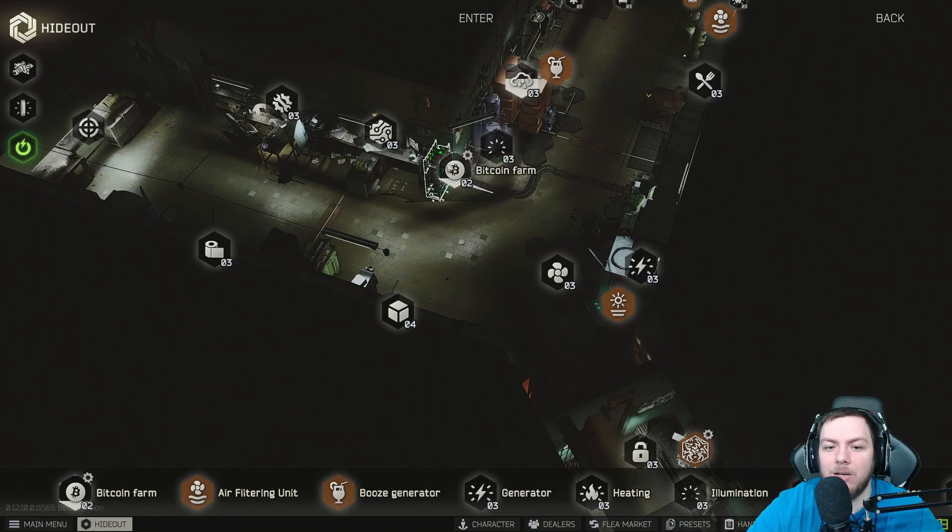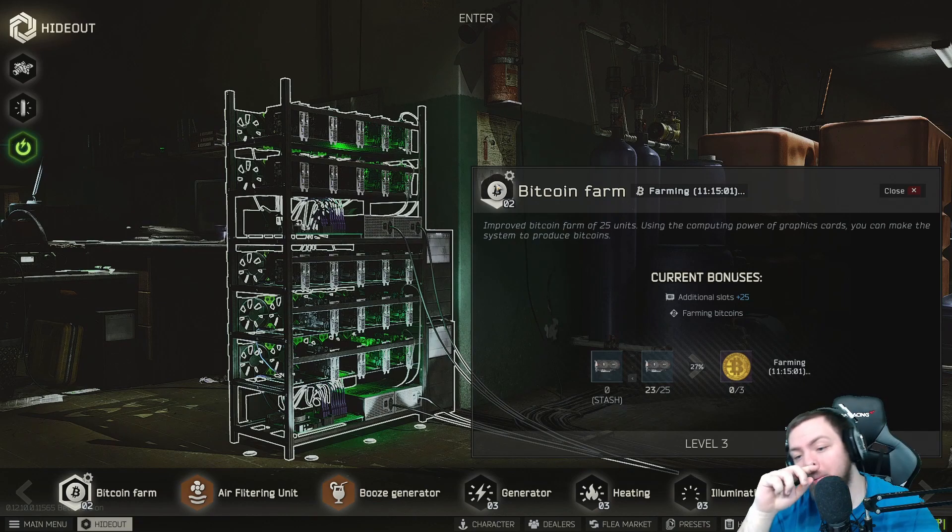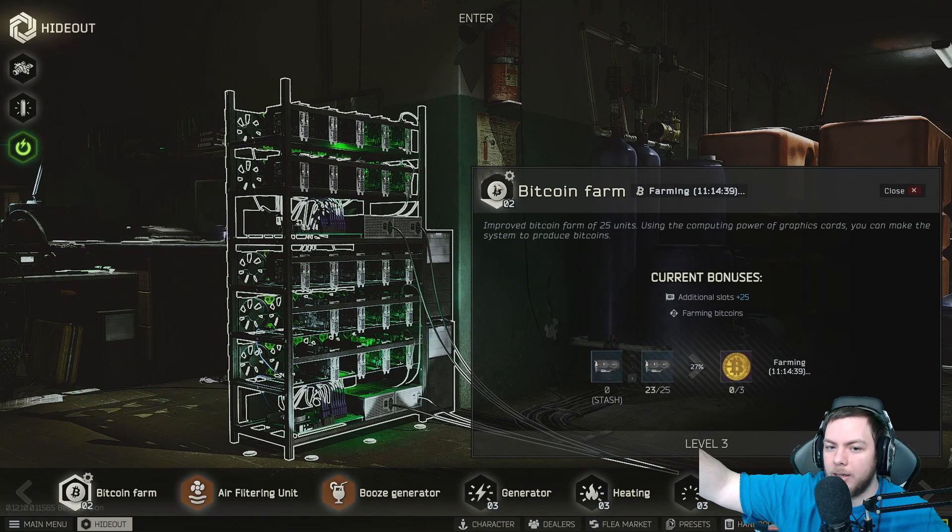Rather than making it harder to produce graphics cards or giving them a set number of uses, maybe we should start by making it so that bitcoins have a set selling price cap. Because right now this wipe kind of got ruined for me — everybody's running the best kit. As someone diagnosed with ADHD, the dopamine hit just isn't there. I'm going to get the same kit regardless of who I kill. So I don't feel it's necessary to limit graphics cards — I think it more comes down to limiting bitcoin value.